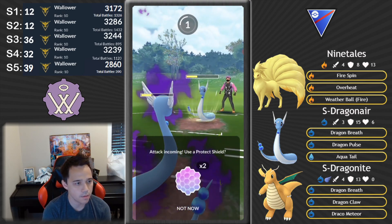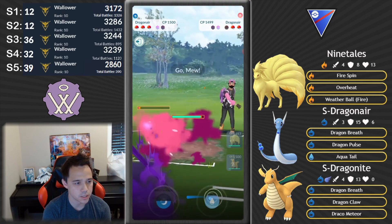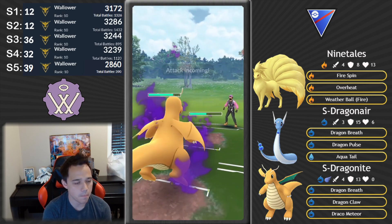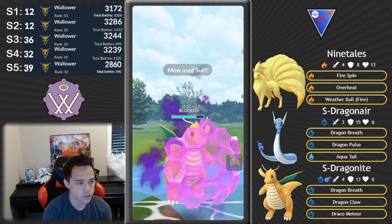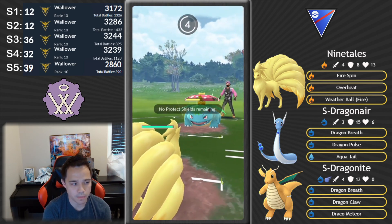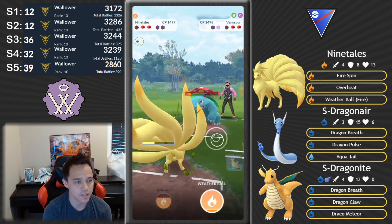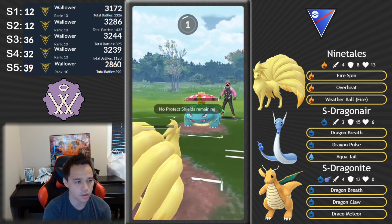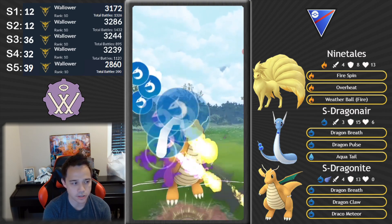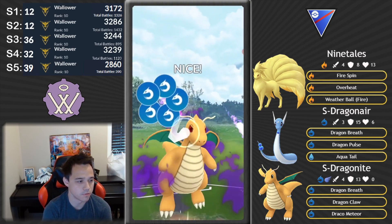We forced the shield from Aqua Tail, then I shield to try and take them down. Unfortunately I lag a turn, but I'm actually able to win this matchup — otherwise it would have been very close. Mew comes in — this is Dragonite's music. Ninetales does not like the Surf spam that usually comes with Mew. I'm gonna shield, and of course it's a Surf. They come in with Venusaur — the goal here is to get up as much energy as possible.